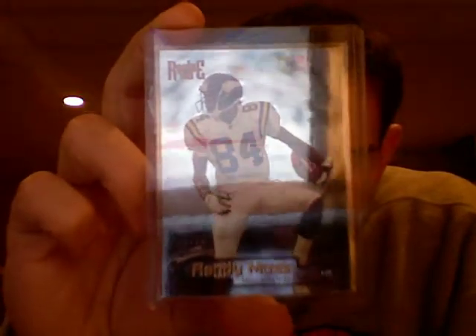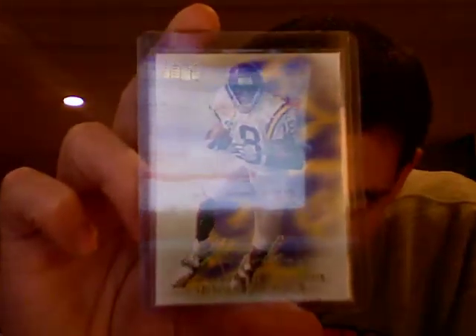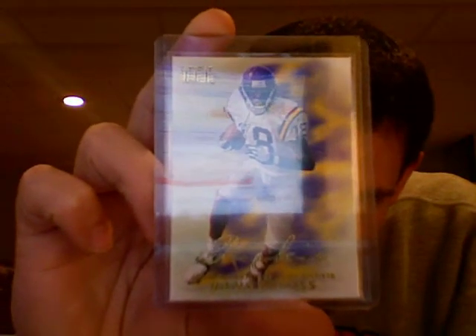Here he is in Flair Brilliance — there's his 84. But he's also number 18 and number 88 in some of these other cards. Collector's Edge Masters rookie card. Here's his Skybox Premium — there he is in the 18 jersey, practice jersey there. His Upper Deck rookie card — there he is, 18 again.